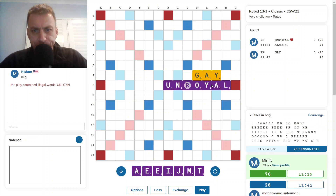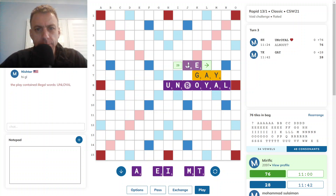But a bit vowel heavy the leave. Opponent has played there. Just looking at plays across the top like Jet. What about a G? A G could work — ah, a G couldn't work. So I think it might have to be Jet for 36.